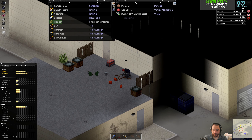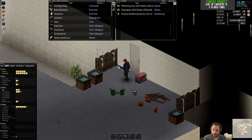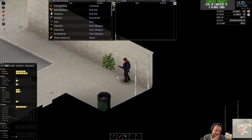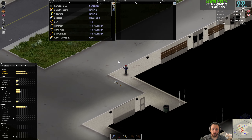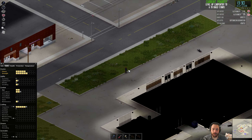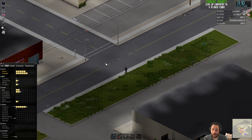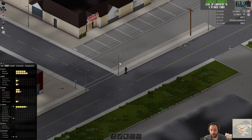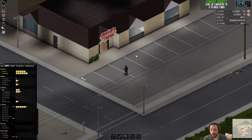I'll put the planks here because this is where I'm going to be building the stairs. We can build the stairs from here up to the roof. The other advantage of leveling up your Carpentry is that the walls and doors you make will have more HP. When you level up Carpentry or Metalwork, the things you build become stronger.